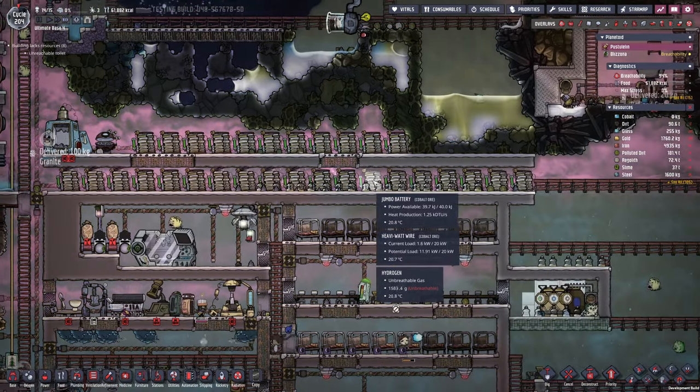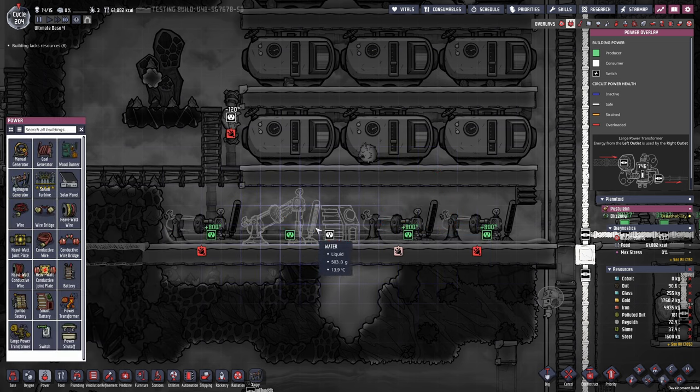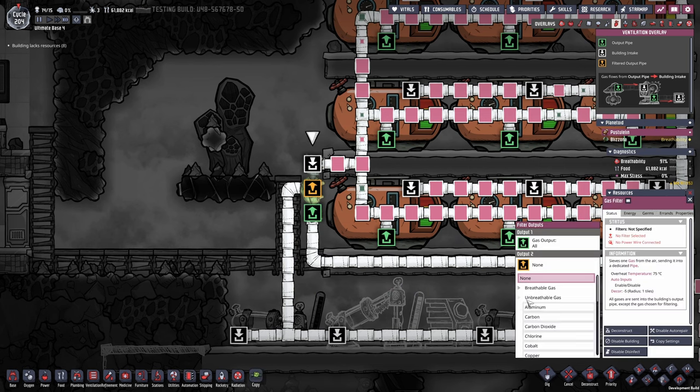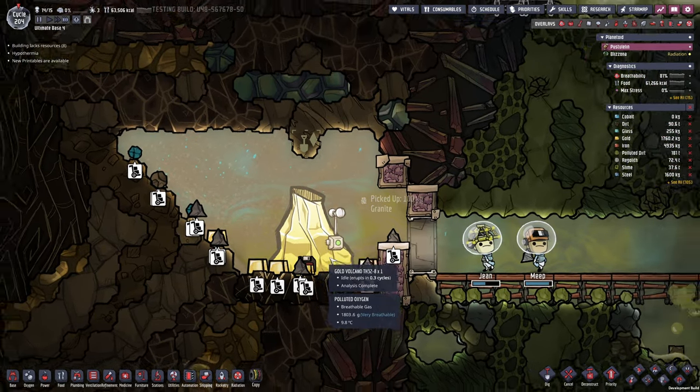Seems like we are out of the gutter with the battery power. Why is nobody building that smart battery — now would be a really good time to do that and hook up everything. Inside the gas filter we want to filter out hydrogen. We're almost done here — that's what I'm talking about. Now I really want to make sure we are picking stuff up here.